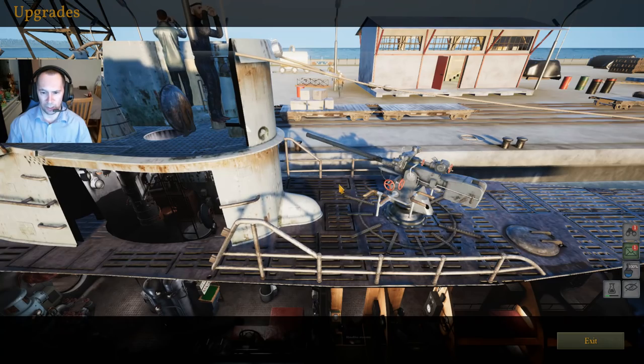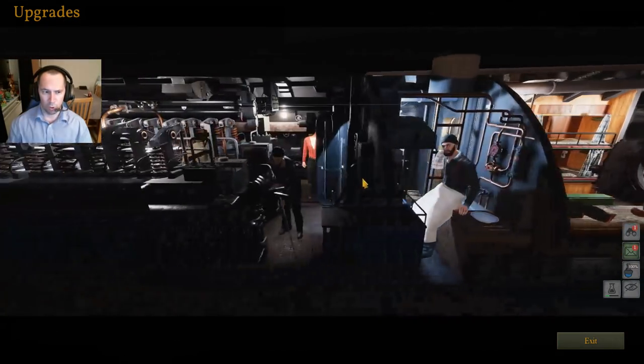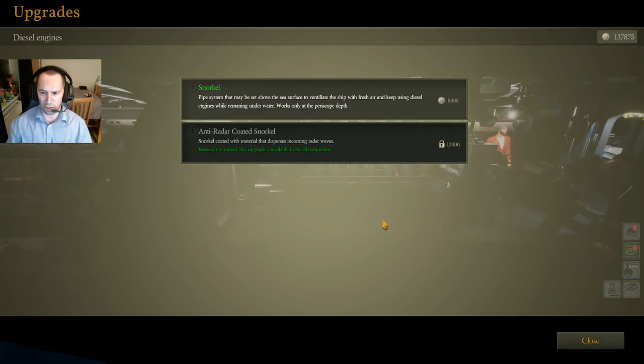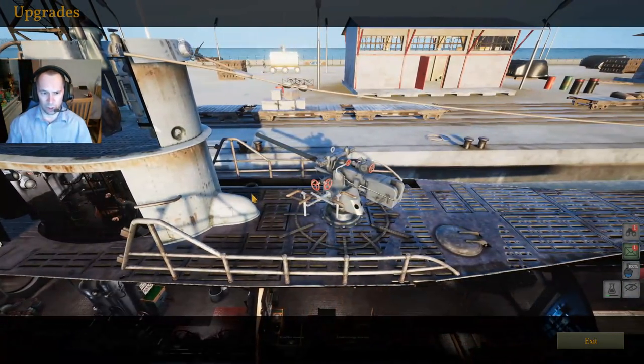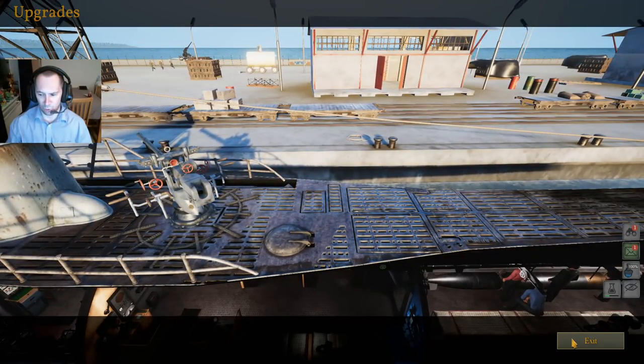The second one — the snorkel — will appear here in a moment. We come down to the main engine, click on diesel, then snorkel, purchase the snorkel, and then you come over here and what you'll see now is this has changed for the snorkel.